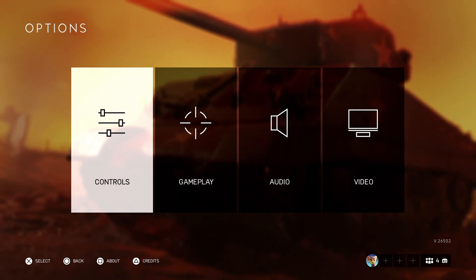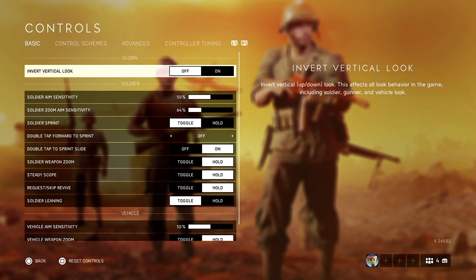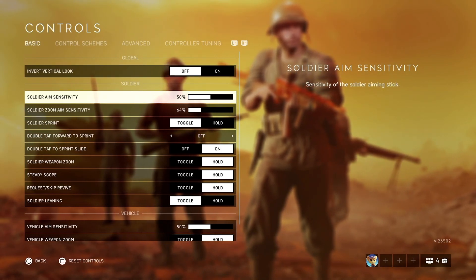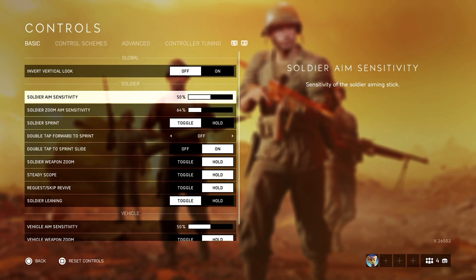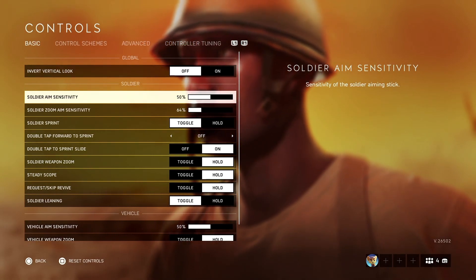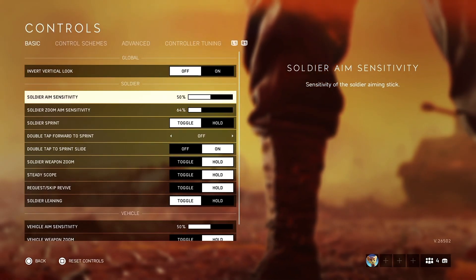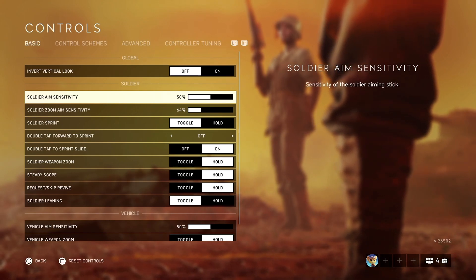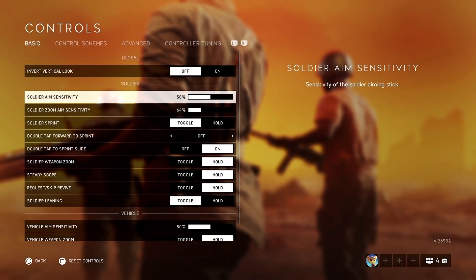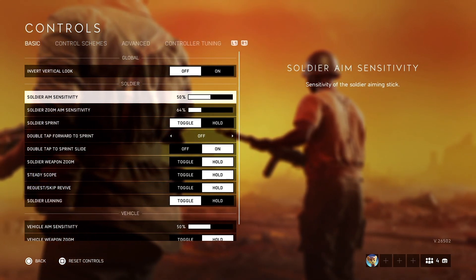Let's start with controls. Turn off the 'where to look' option — it makes things more difficult. My soldier sensitivity is around 50, which is the most standard you can get. If you go lower, your soldier turns slowly, and you don't want that. I used to have it at 20 and it was awful, so keep it at 50 or higher.